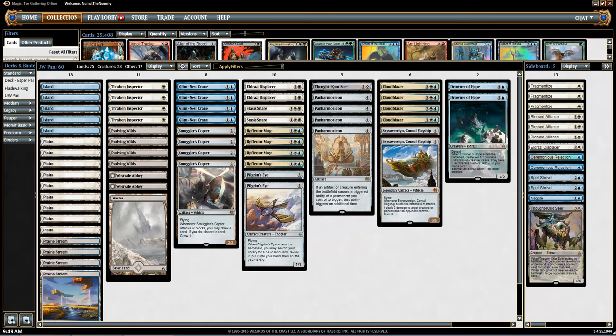Hey friends, Kenji aka Newmountainami here with a Panharmonicon standard list. If you've been watching my channel on Twitch with any regularity, you'll know that I've been trying out some Panharmonicon lists, especially Esper with Noxious Gearhulks and the like. But recently at GP Denver, a few pros including Seth Manfield and Pascal Maynard took this particular list to very good finishes — not top 8s, but top 64s at the GP — and unsurprisingly they've decided to add Smuggler's Copter to the list, with lots of nice Panharmonicon synergies.